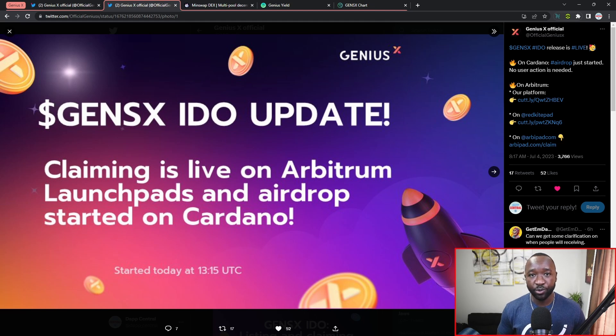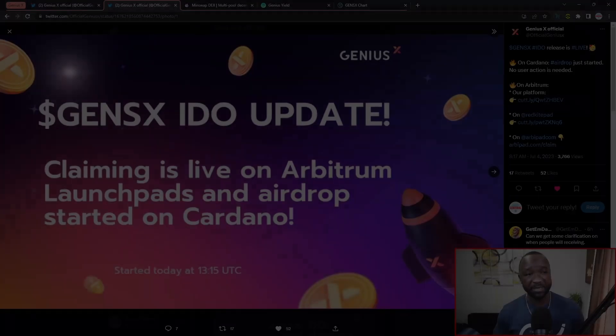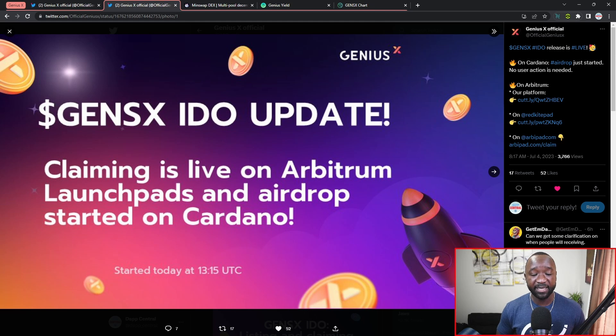You should have those tokens within your wallet by the time you're viewing this video. If you have any questions or issues, feel free to jump into their Discord where the team is extremely responsive regarding any issues with their public token launch. If you're on Arbitrum or in the ERC-20 compatible community, there is a different process - if you're on ArbiPad you can head to the official ArbiPad claiming site, if you're on Red Kite Pad they have their own claiming site, and if you purchased on the Arbitrum-native Genius X platform you can claim directly from the website.